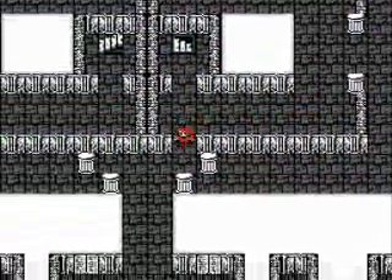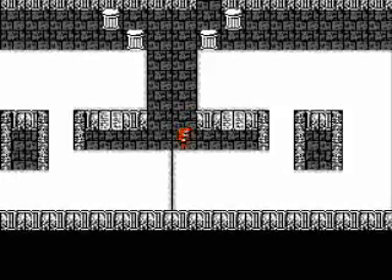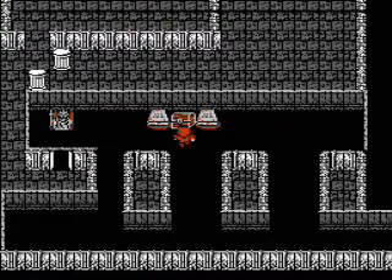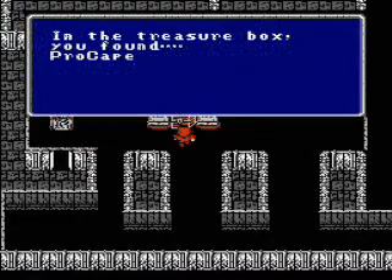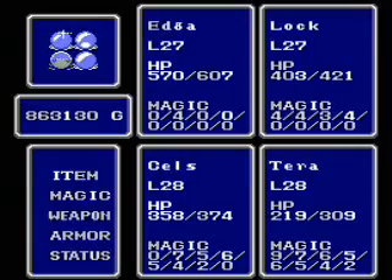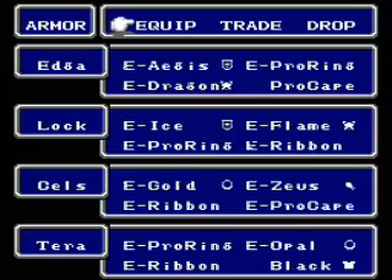That staircase in the corner will take us to Kary and the next floor, but there is some treasure I want to get here. Unfortunately, not all the treasures are useful. This one is though — this is another Protect Cape, which we're going to want to give to the black wizard.